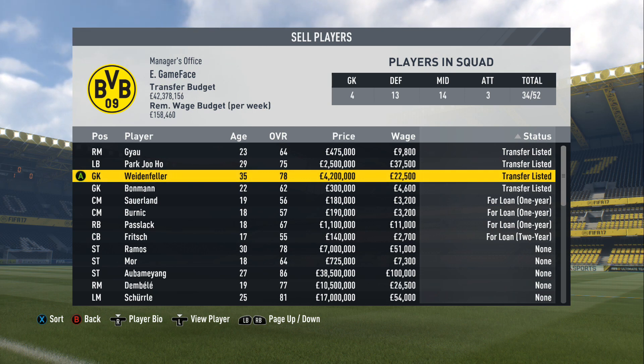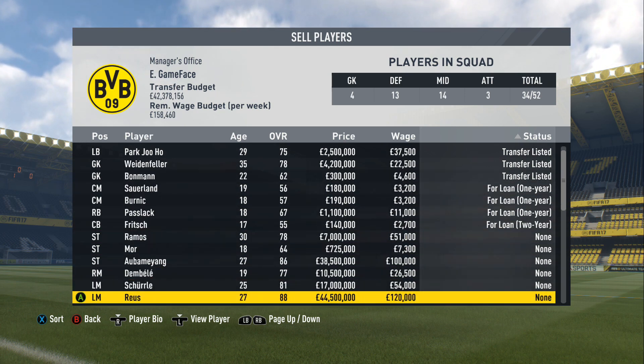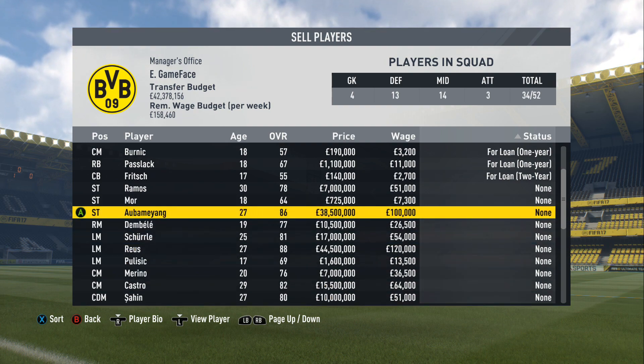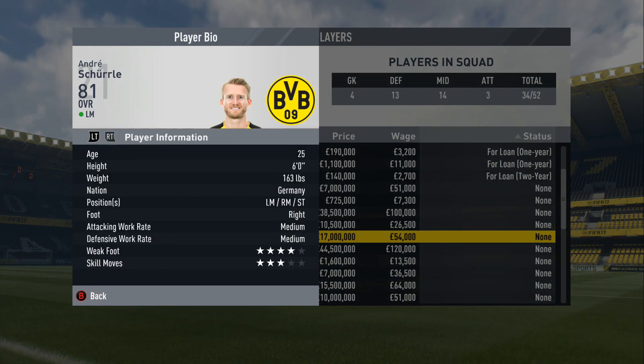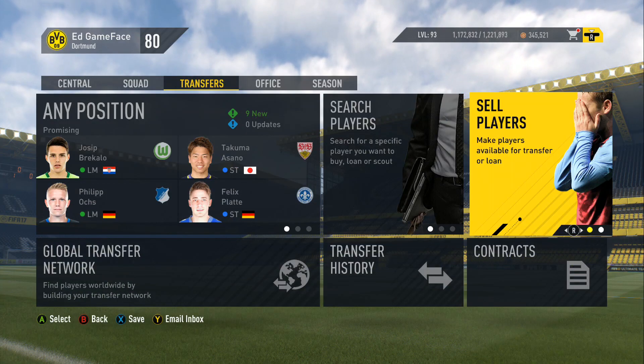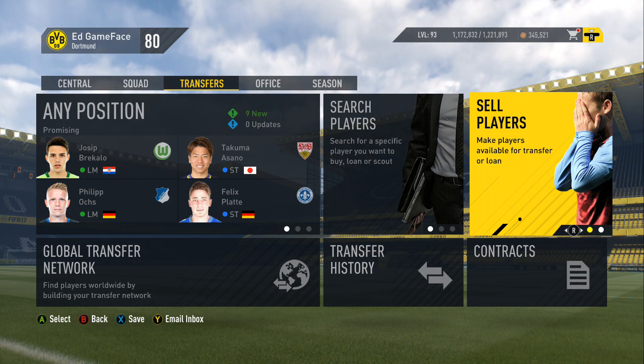We're basically going to start off by signing a new keeper and, I think, a new centre-back as well. I didn't really realise that we've actually got quite good squad depth through most of the team, so there won't be loads of signings necessary. Obviously Andre Schürrle is here — I'm really looking forward to using him, maybe as a striker off the bench. We'll start off by looking at a goalkeeper and then move on to centre-backs afterwards.